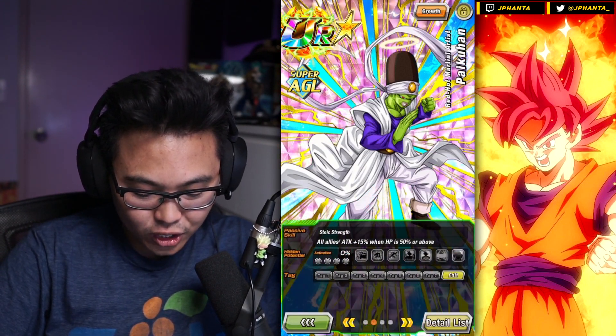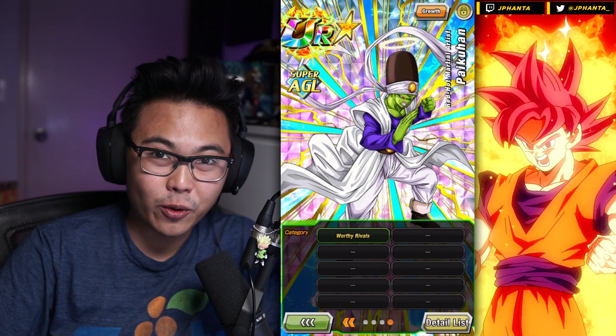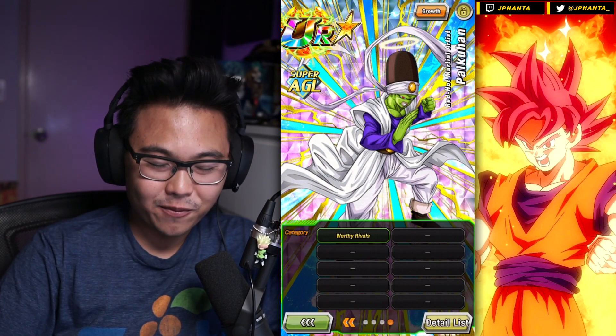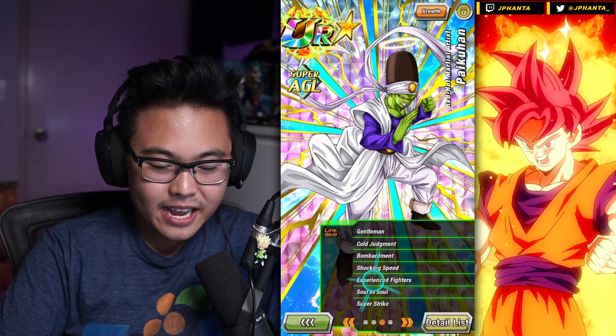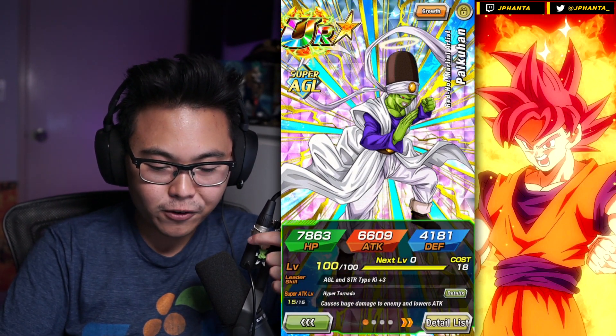Right now on Global he has no categories — well, actually he has Worthy Rivals, I forgot about that. So this is his second category for JP and his first category on Global. He is a Super Strike card for AGL and STR types, key plus three for his leader skills.